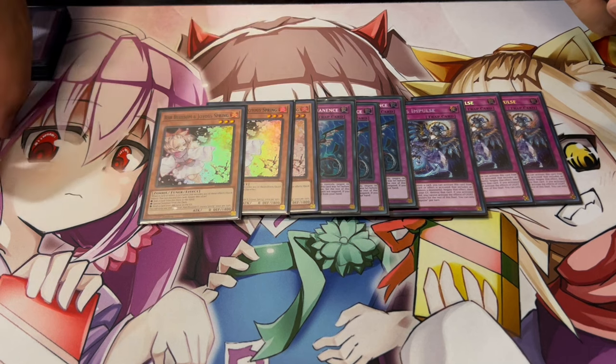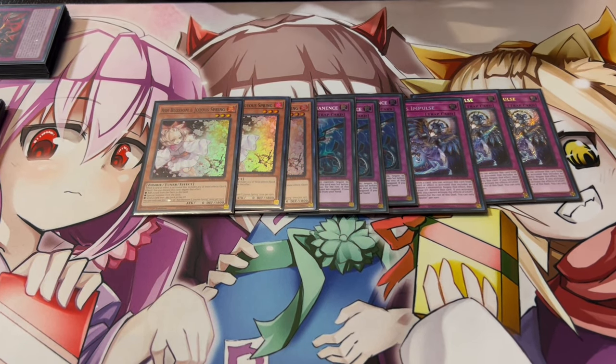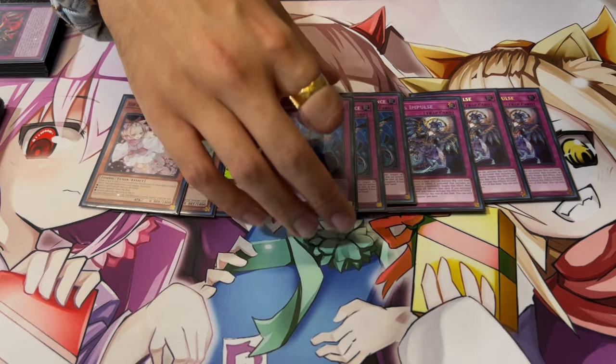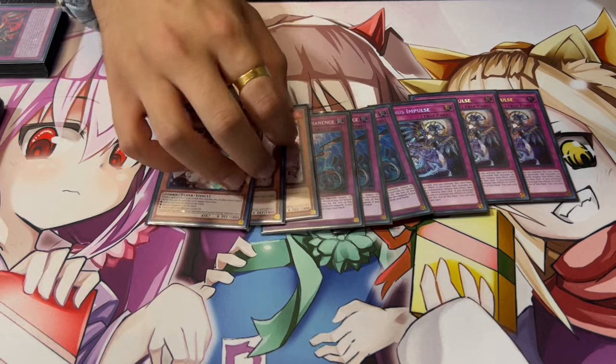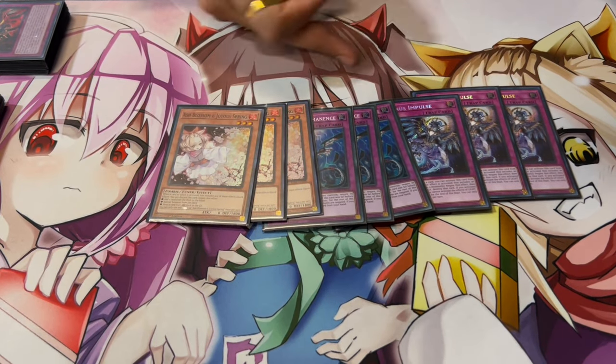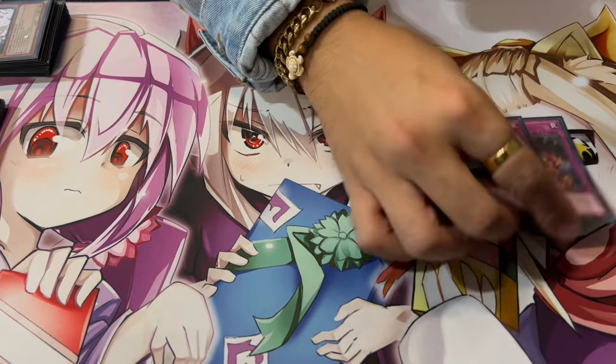We're also playing three Impermanence and three Ash — nine hand traps essentially. Ash is really good because it gives you access to Psychic and Punisher in the extra deck. I still like playing one level-three tuner. But in general, Impermanence and Impulse — specifically Impulse — is just such an insane card in today's format. It just boosted this deck without people really talking about or knowing about it.